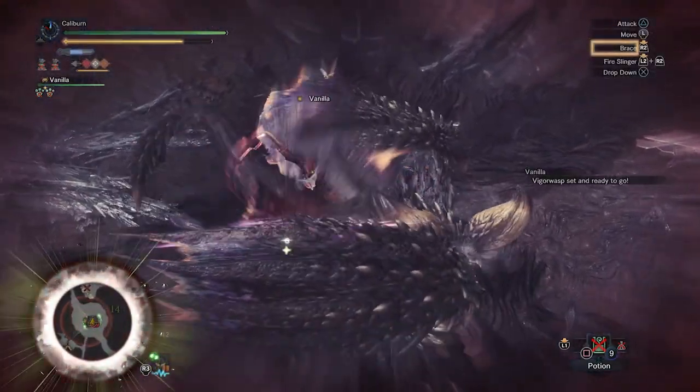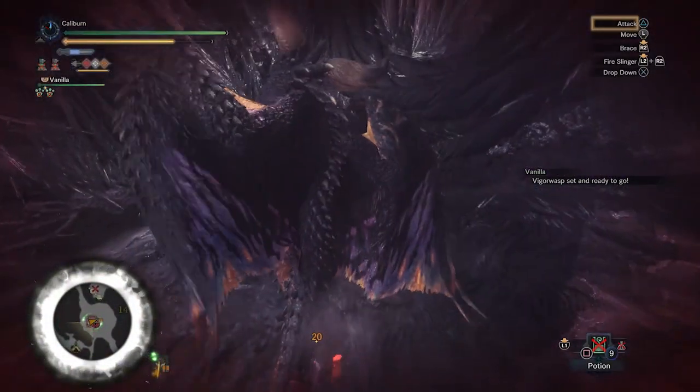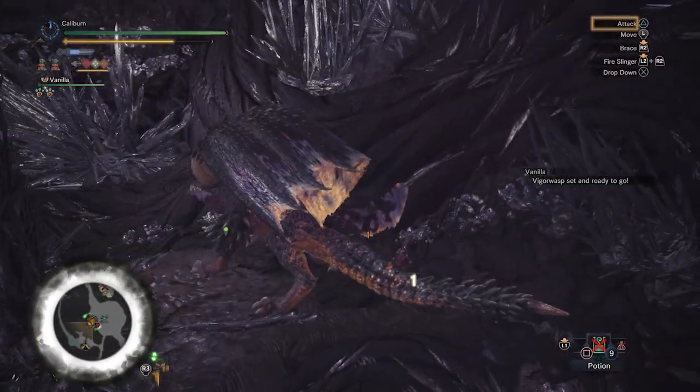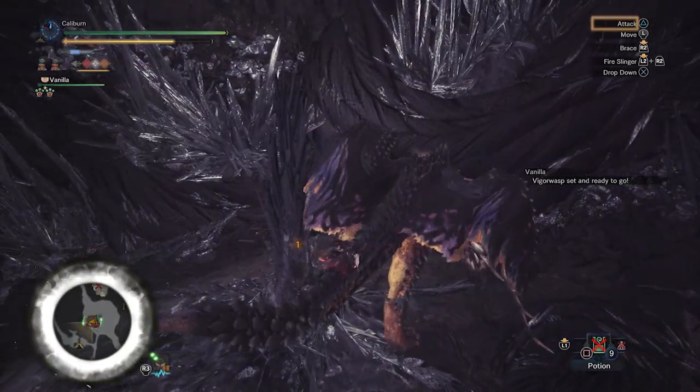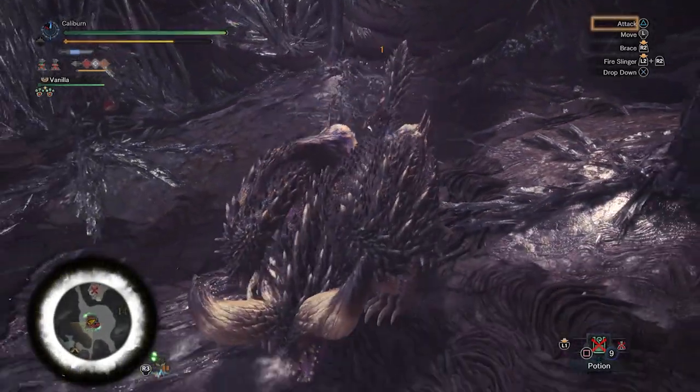Nergigante's set has Maximum Might, which gives you a 30% affinity increase while at maximum stamina. This works okay on Insect Glaive since you won't use stamina for attacking. It also has Agitator, which is a very high uptime of increased attack and affinity. Then it has Attack and Stamina Surge to round it out. It's a good general purpose set that's really easy to build.